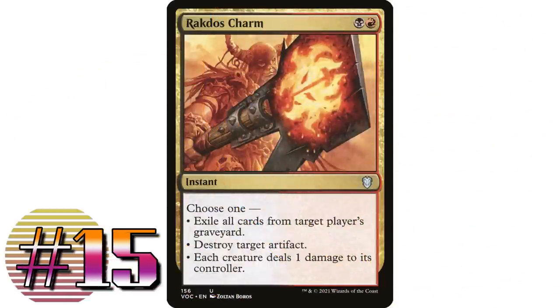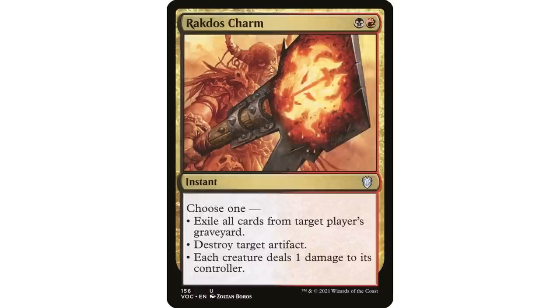Coming in at number 15, certainly a Commander staple: Rakdos Charm — red and black instant: exile target player's graveyard, destroy target artifact, or each creature deals one damage to its controller. This has been a Commander staple for a long time, mostly because instant speed graveyard exile is really important. Destroying an artifact is always useful.